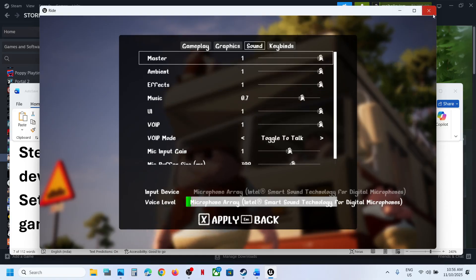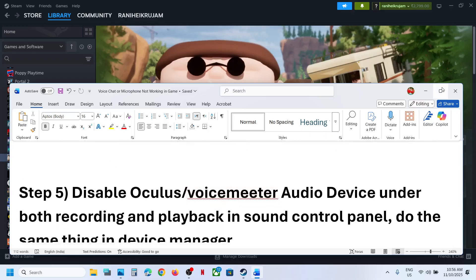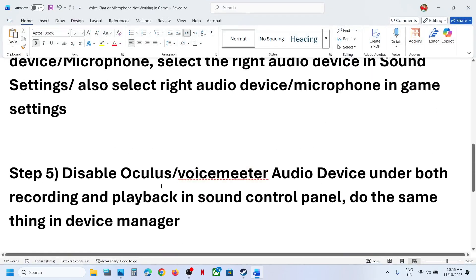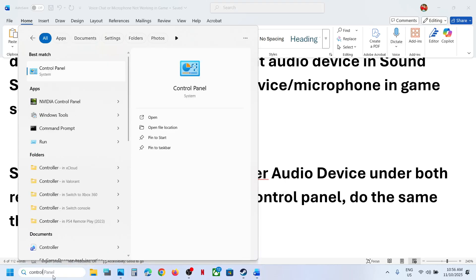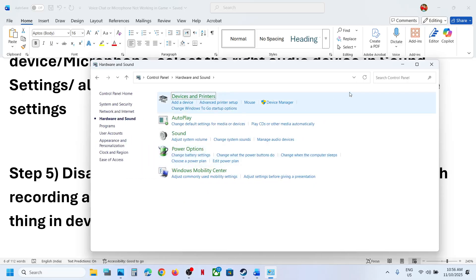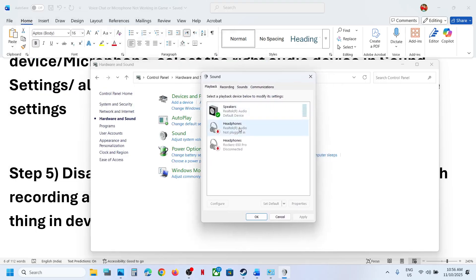If still not working, the next step is to disable Voicemeeter or any other virtual audio device in the Sound Control Panel. Type 'Control Panel' in the Windows search box, open it, go to Hardware and Sound, then Sound. In the Sound Control Panel, if you find Voicemeeter or any other audio device you are not using, right-click and disable it. Keep the speaker you want to use enabled.